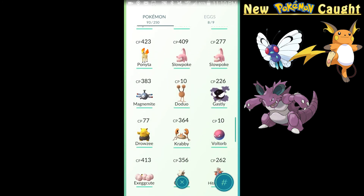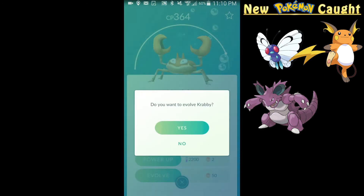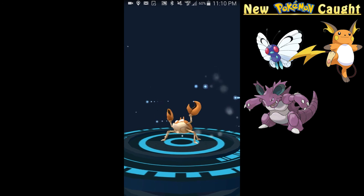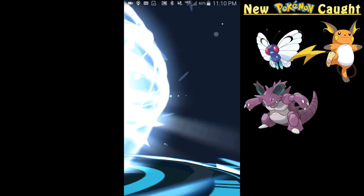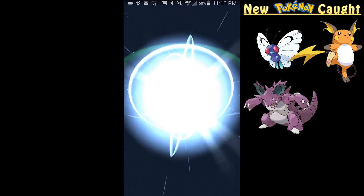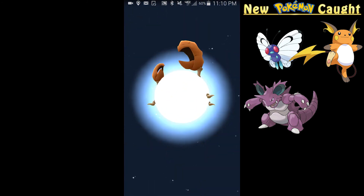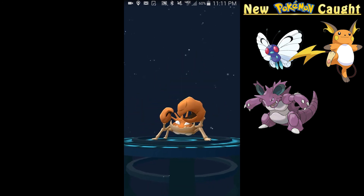Oh, Krabby was one — yeah let's evolve this Krabby. I'm hoping if this becomes over a thousand CP Kingler that would be great, because I found a Kingler pretty early on but it was only CP 160 so I couldn't really use it.